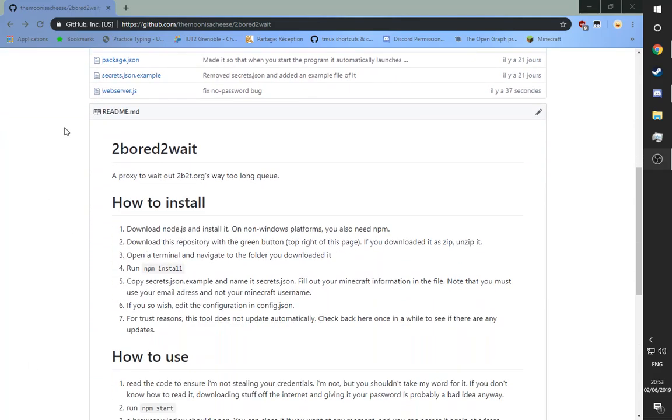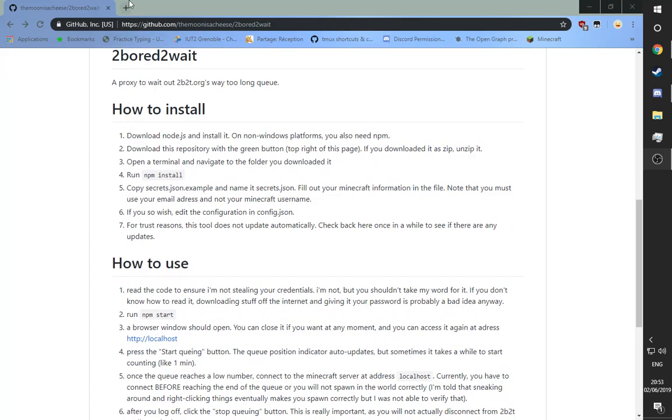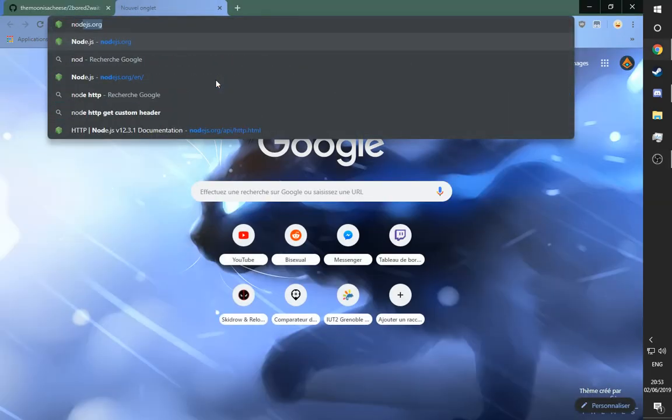Hello, welcome to how to install 2BotsAway. First off, you need to install Node.js, so go to the Node.js download page.